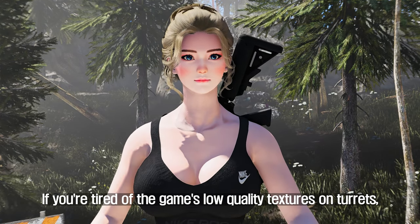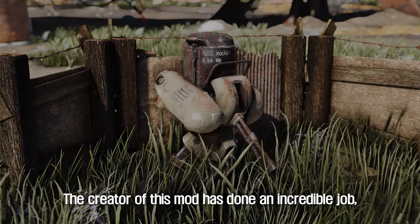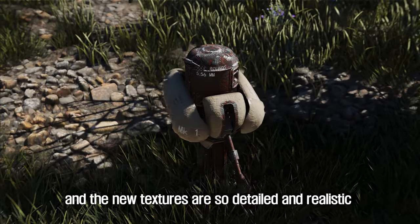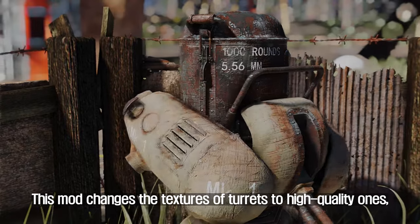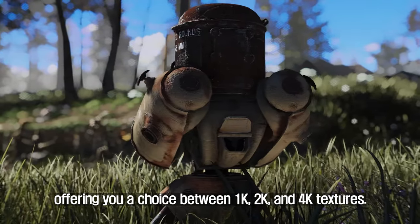If you're tired of the game's low-quality textures on turrets, this mod is for you. The retextures for turrets mod is a must-have for any Fallout 4 player who wants to improve the game's graphics. The creator has done an incredible job, and the new textures are so detailed and realistic that you'll think you're playing a new game. This mod changes the textures of turrets to high-quality ones, offering you a choice between 1K, 2K, and 4K textures.